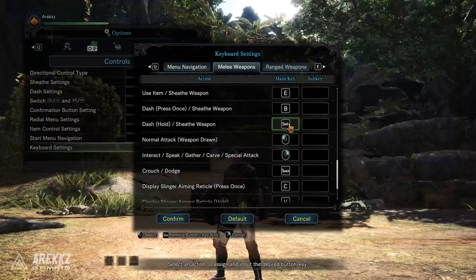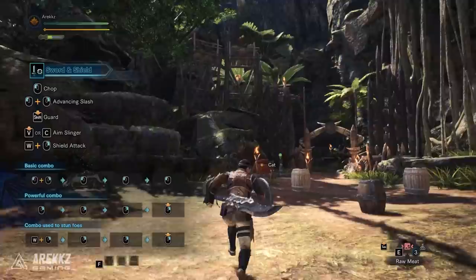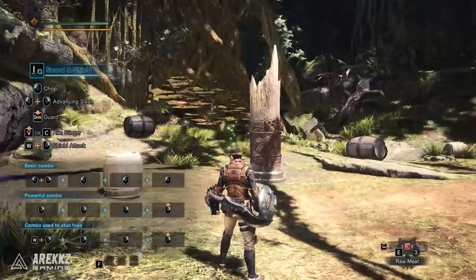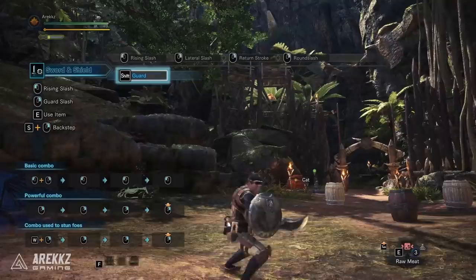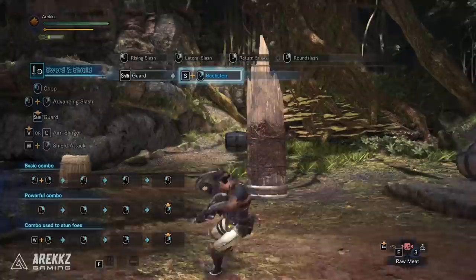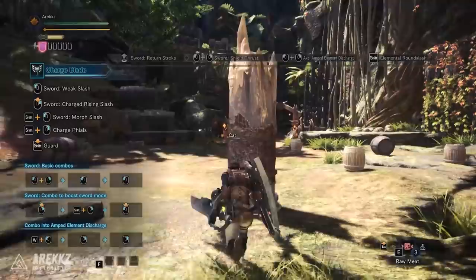I'm then going to change dash and sheath weapon from Shift to Q. Now sure, holding Shift to dash whilst using W, A, S and D to move feels great, but I want my shield button in a more comfortable position, and since you always sprint with your weapon sheathed anyway, holding Q to sprint is just as easy. And then finally scroll to the very bottom and change draw weapon and guard to Shift. Apply these changes and with these three remapped buttons you can now hold down Q to sprint and move the mouse to change your camera, so this feels super smooth. I can hold down Tab and press left or right mouse button to scroll between items in the tray, and I can hold down Shift to use my shield, which is in a much better place, especially for weapons like the charge blade with heavy shield utility.